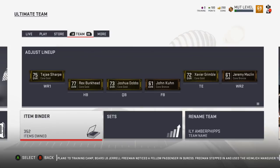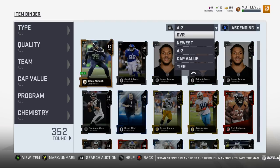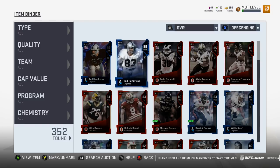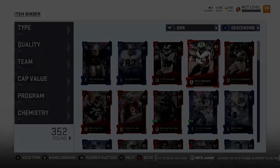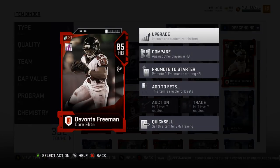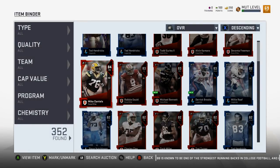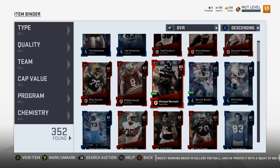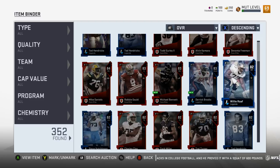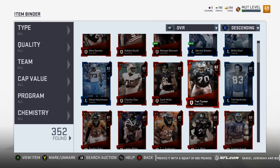I was ready to be annoyed and complain, but I can't be annoyed - this was insane. We got Ted Hendrix 90, Ted Hendrix 86, Gurley 86, Kamara 85, Freeman 85. What is Kamara's speed? Only 83 speed - three slower than Gurley, two slower than Freeman. Come on, you can't do Kamara dirty like that. His elusiveness is 86, that's nice. We also got Mike Daniels 84. We started off horrible with Robbie Gold - that was the biggest troll ever. Michael Bennett 83, Willie Roaf 82, Steve Hutchinson 82, Charles Clay 82, Zach Miller 82, Trey Turner 82.